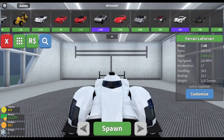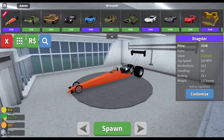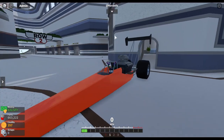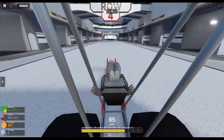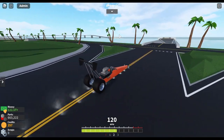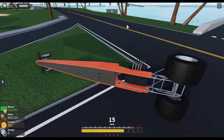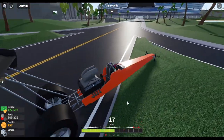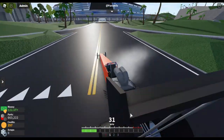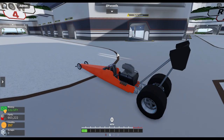Fourth and finally, the pièce de résistance — my favorite vehicle added in update 31: the Dragster. This is actually the first time I've seen and driven this in game. Oh yeah — this is my new favorite car. Oh man, I am overwhelmed here.